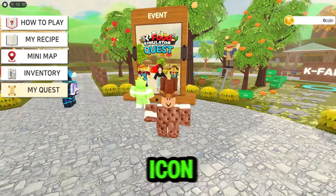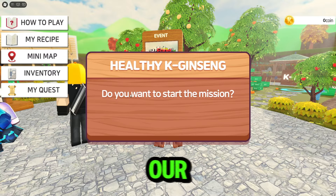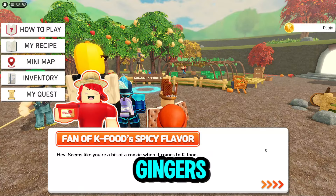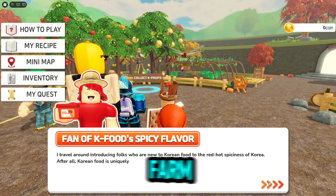Now a quest icon will pop up. You'll see the tasks to get that item. Our first task is to harvest 10 gingers — click on the task icon and then select. You'll be transported to a farm.